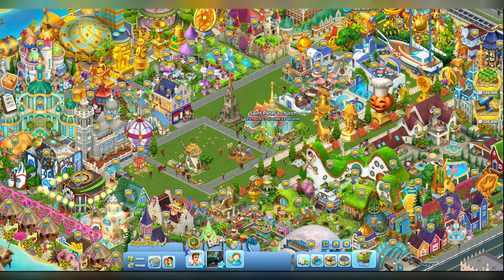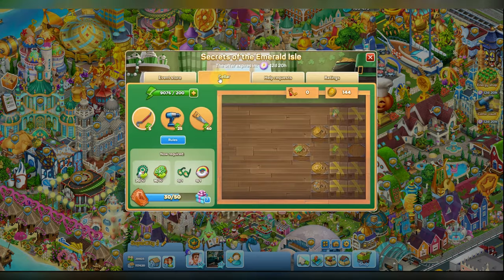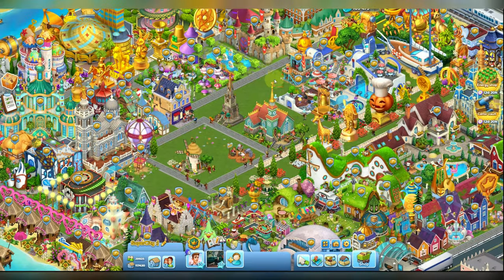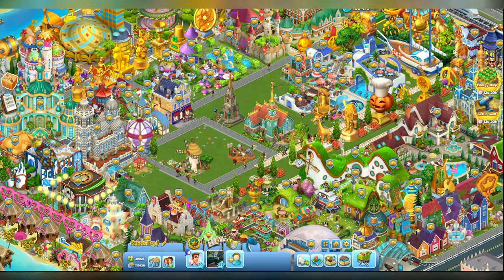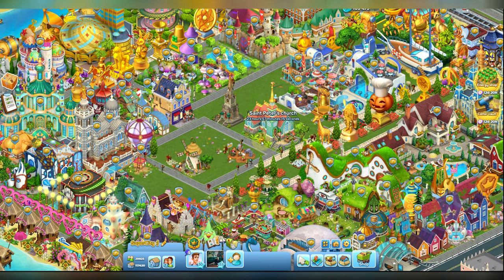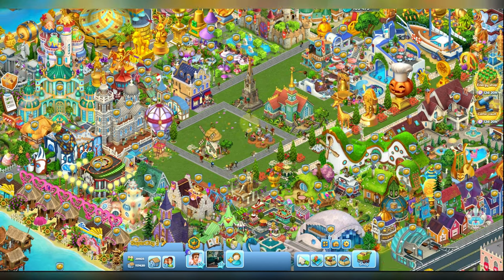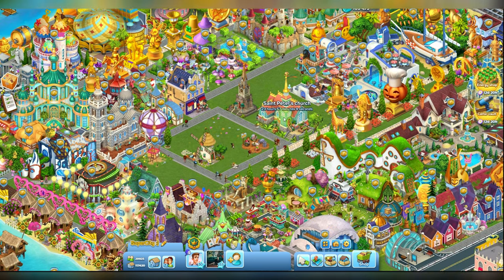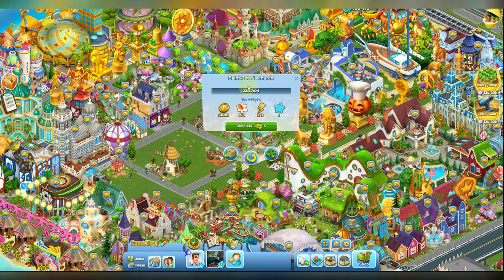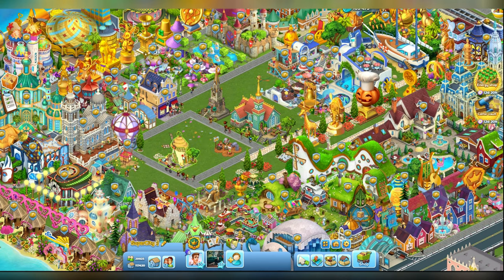The next reward is St. Peter's Church. You can buy it in the event store — it costs 300 coins and it is also very beautiful. There are some people sitting at the table, someone is playing the violin, and you can see a tiny rainbow. St. Peter's Church also produces coins, energy and experience every 24 hours.